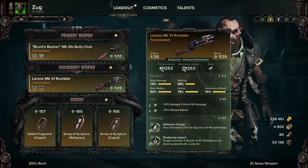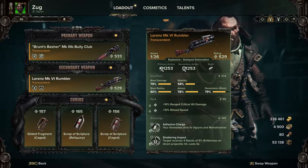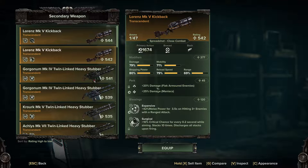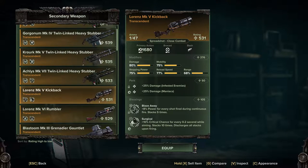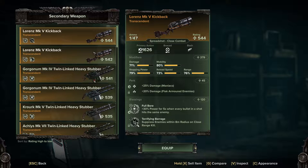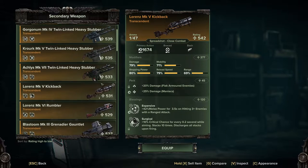You will be sticking the Rumbler to Ogryns and Monstrosities, which basically turns it into a crack grenade launcher — which is why I wasn't too worried about the perks. But if you want to, you can also use the Kickback. I've been testing a few versions: Full Bore with Terrifying Barrage, or Expansive and Surgical. Weirdly, I've settled on Blazer Way and Surgical as the king for this. You can always go for Expansive and Surgical if you want — Expansive ties in a little better with your melee talents, but it really depends on what you like to play with.